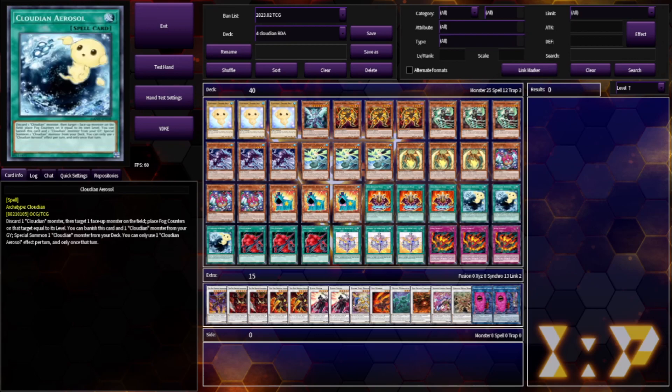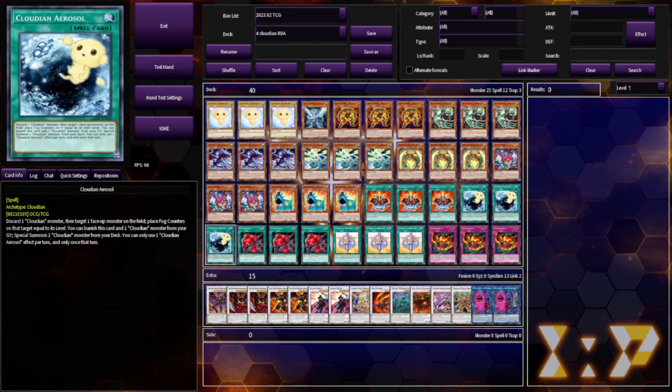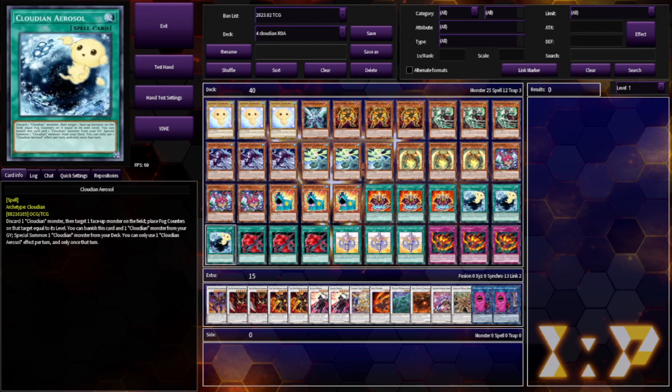3 Cloudian Aerosol — this card is functionally just 3 more copies of Fog Control, which is our next card. This card is definitely a lot worse, but I like it and I wouldn't cut it. I much prefer Fog Control, which we are obviously playing 3 of.